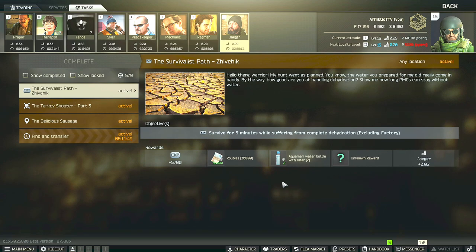Hey guys, this is the Jaeger Task Guide for the Survivalist Path Zivchik. For this task, you have to survive for 5 minutes while suffering from complete dehydration on any map excluding Factory.